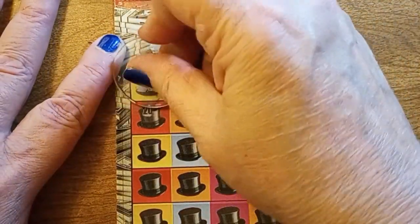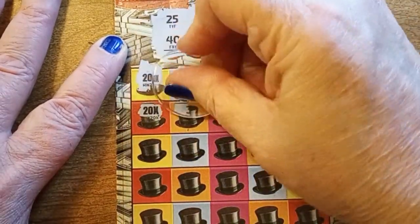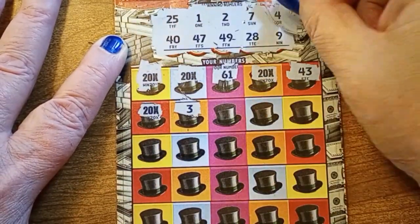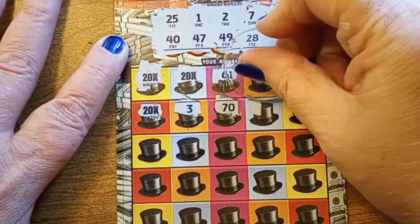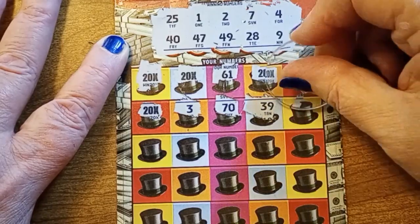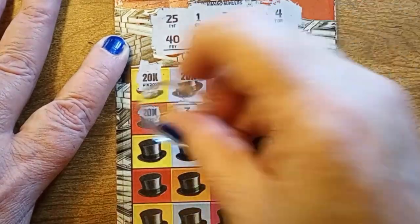Down to the next row. Another 20x, so that's minimum 80, and hopefully more. 3 — no, we got a 4. 70. No. 39. No. 38. Nope, we need a 28.